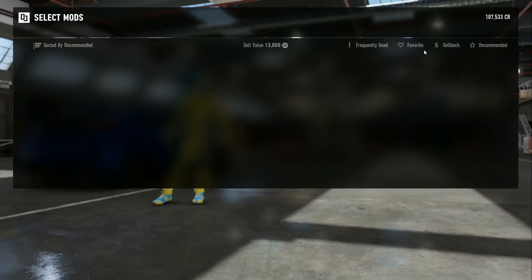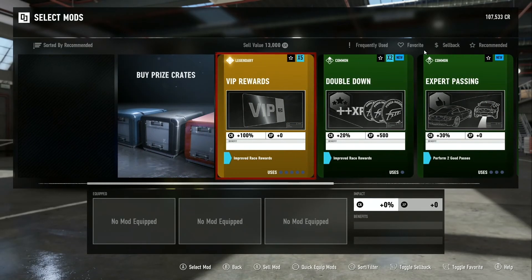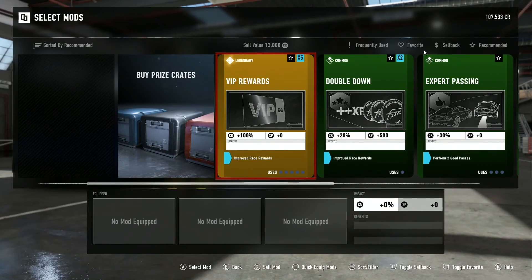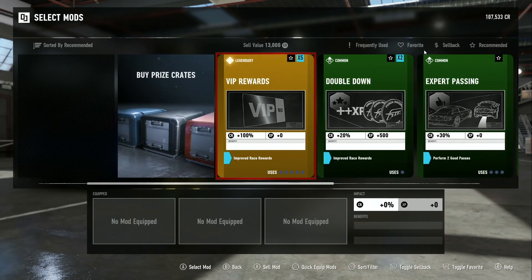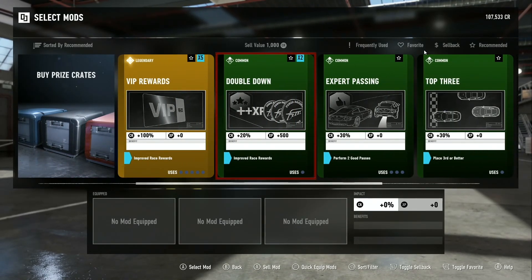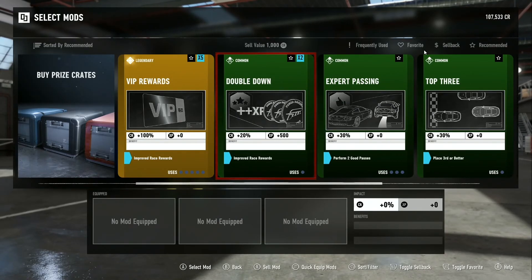Then you go here — VIP rewards. These are the ones I just bought. In previous Forza games, being a VIP got you a permanent credit and XP boost just for being a VIP, at all times, for every race. Now, paying extra for the VIP status basically just gets you VIP versions of these cards. So on this one, the 'double down' — the green one, common — is a 20% credit boost and it only has one use.